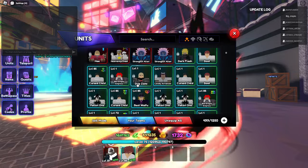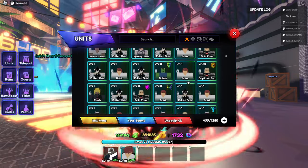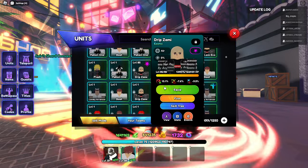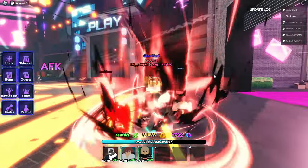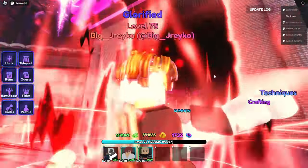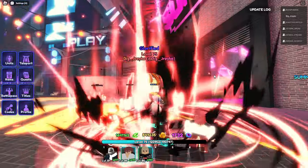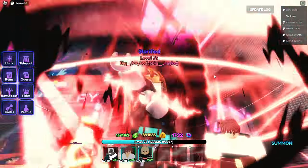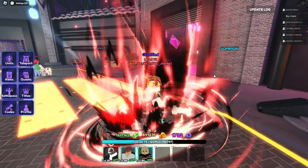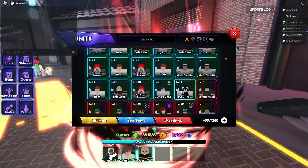Who else looks weird? Do we have any other Dragon Ball units? Drip Nami — they kind of still use the original eyes though, they should be careful. The eyes are the most important part of the characters, so they should watch out. Even switching just that — who else looks weird?